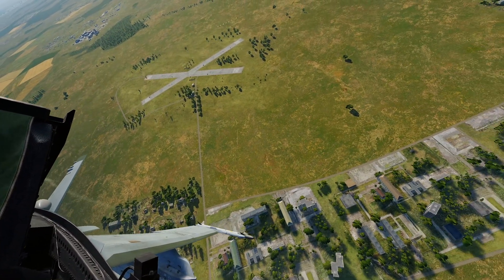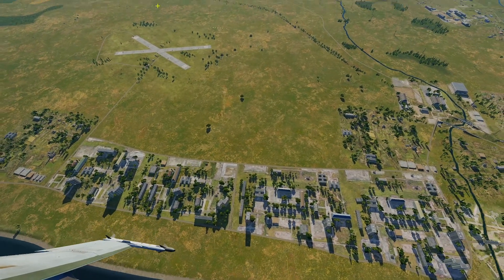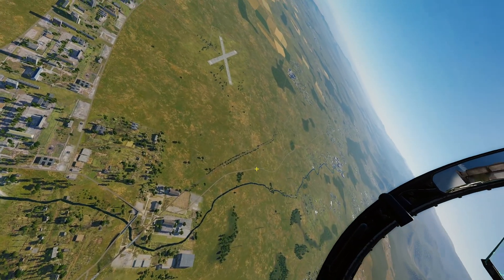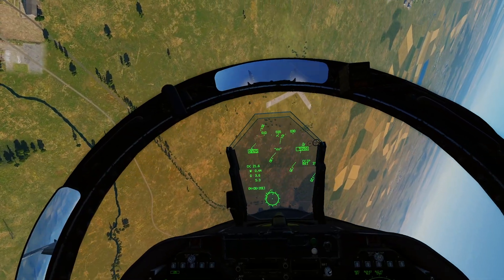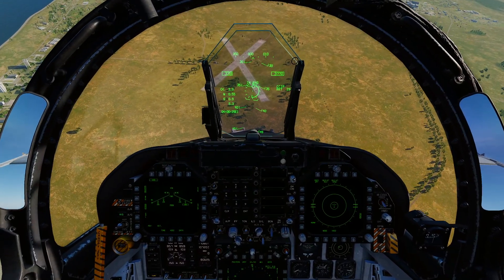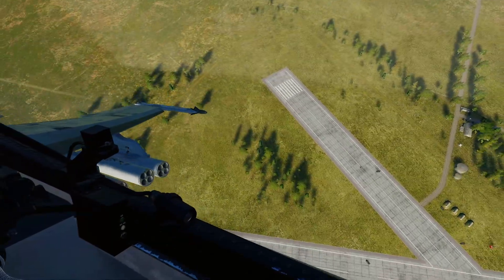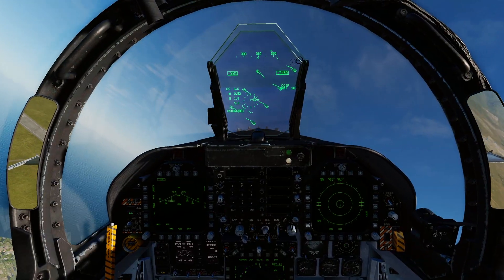Same rules apply for ground attack: try and mix up your entry and exits — don't come in from the same side every time. Mix up which side you sweep in from so you're not as predictable. Always a good habit. Pick your target early, get yourself in, fire, and then pull off target, otherwise you will get smacked. There's another shack — got iron now boys. That's how you do it.